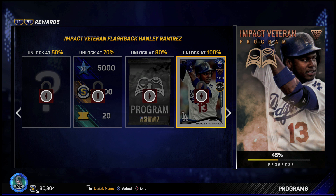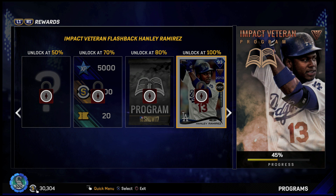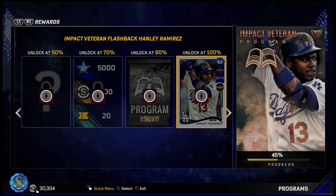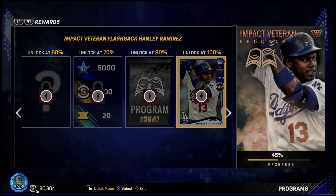But that right there is the Impact Veteran program for Hanley Ramirez. I like that they're doing it more offline now — you have the choice to do it offline or online, so I like that option. It's definitely going to take a while to get it done, but we can probably get it done by the end of next week along with the Oswald program, so we'll be grinding those two out together. Let me know what you guys think about it. Thank you for watching, like and subscribe if you enjoyed.